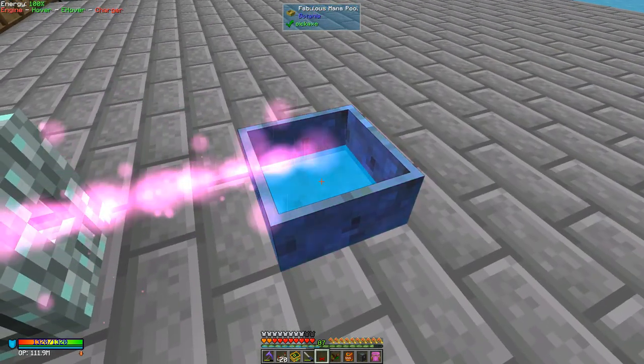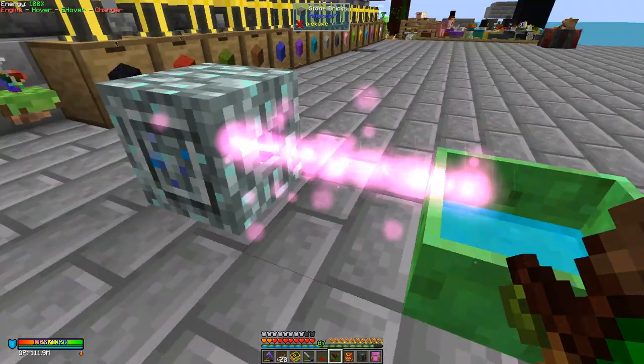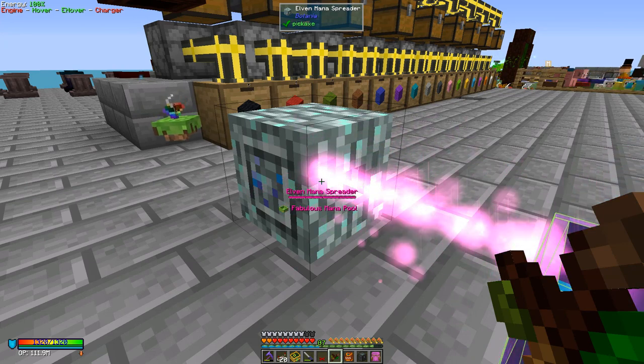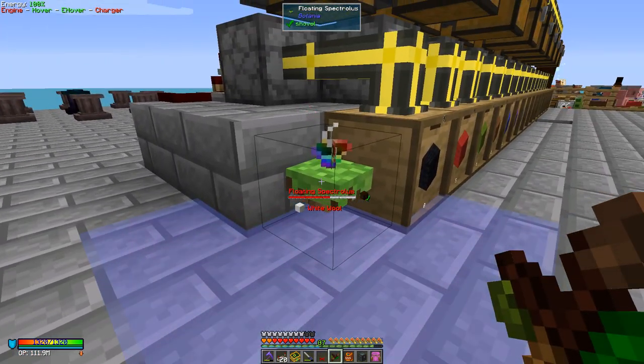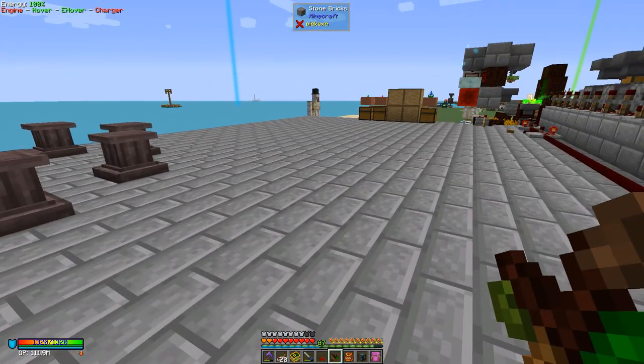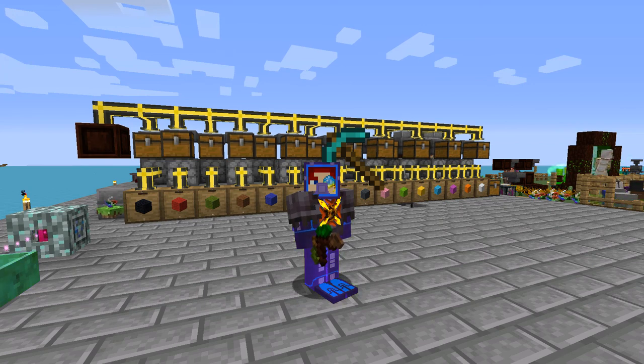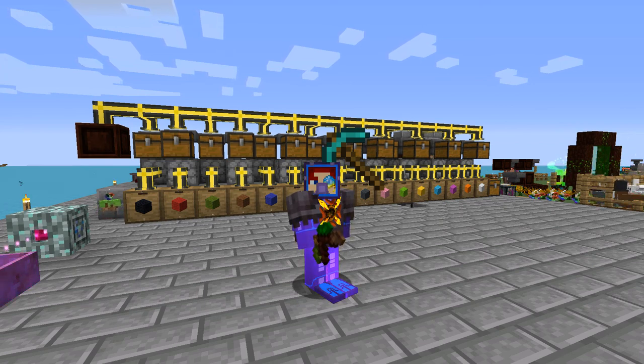Look how much mana we've got now — a reasonable amount. The Fabulous mana pool takes a lot of mana before it gets used, and the spreader is also full. The plant itself actually has quite a lot in it as well. It does tell you in the book how much they all store. That's a relatively short episode today — I hope you've enjoyed it and learned something new. Until next time, I wish you all the best — bye for now!